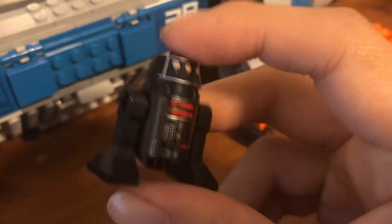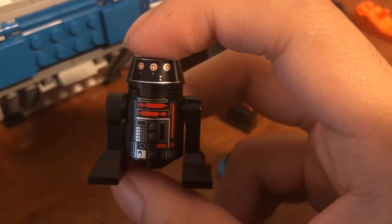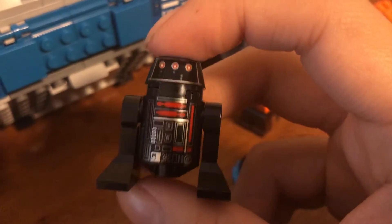Here we have the First Order Astromech droid. This is an R5 droid used by the First Order in the ride — one of these helps you escape from the Star Destroyer.